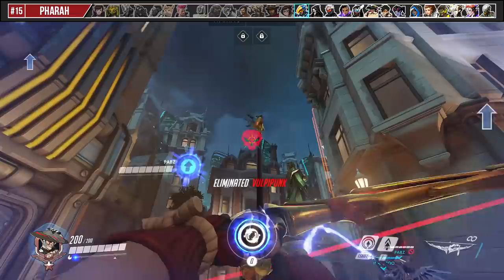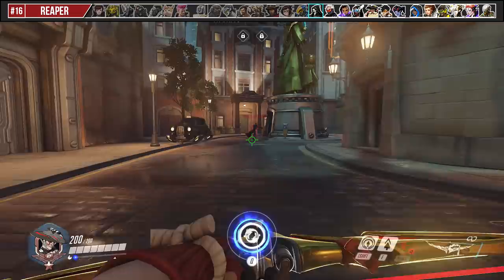Against Pharah, a relatively consistent way to land your shots on her is to aim at her legs. Additionally, you can communicate with your Zenyatta to discord her and have your Mercy damage boost you to one-shot body shot her.